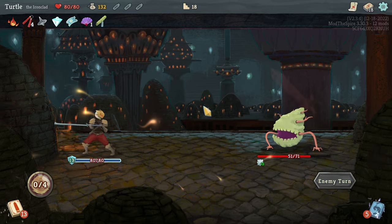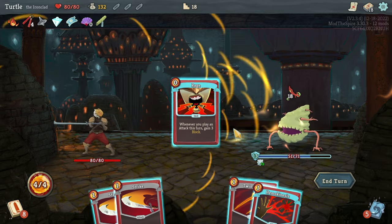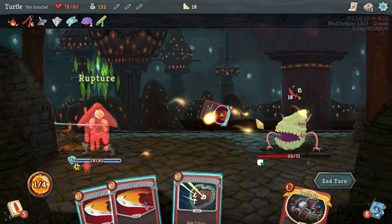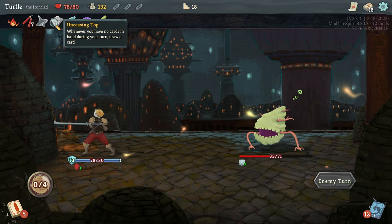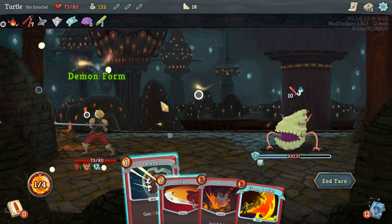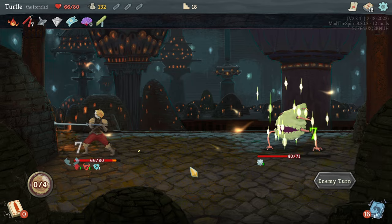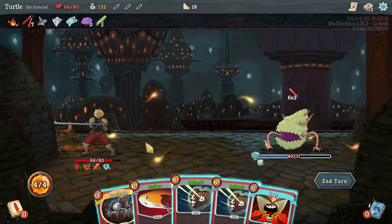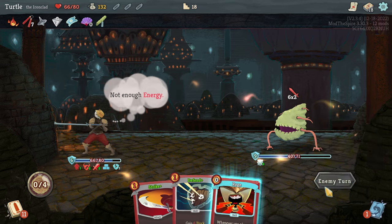I need to block all of that. Unfortunately I drew Barrier there when I didn't really want to. I've got to remember I have that — so now I can pop this, pop that, and now I'll start gaining strength every turn, which is going to be pretty nice. Building up strength on this character is always fun. We'll go with Barricade here, even though we're probably not going to keep any of this block. I thought I had enough energy to do that — oopsie, my bad.